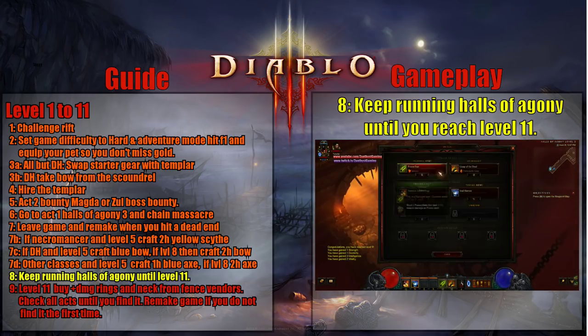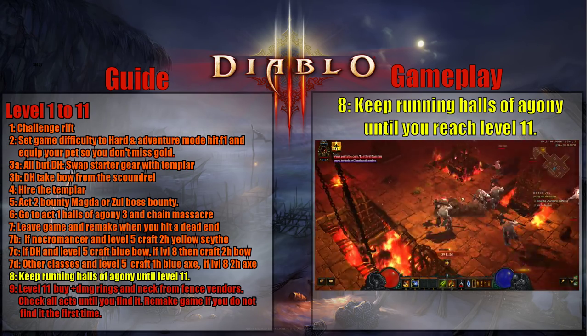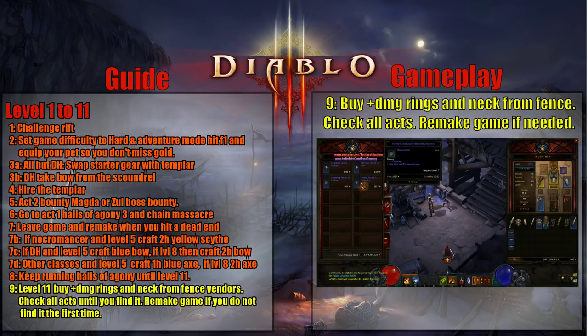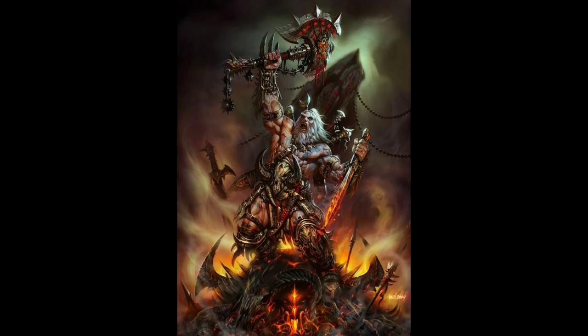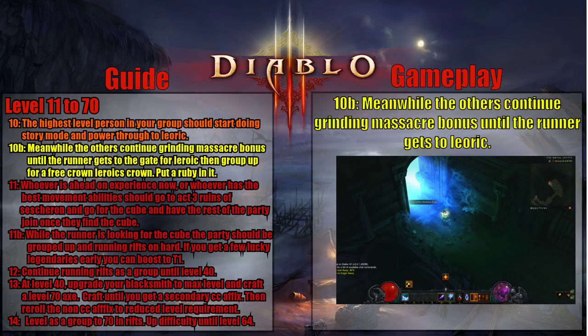Continue running Halls of Agony 3 until you hit level 11. If you want to mix things up, you can also do Fields of Misery or the Festering Woods. Once you hit level 11, check all defense vendors in the different acts for plus-damage rings and plus-damage necks. If you can't find them, remake the game and keep doing this until you find them. At this point, decide if you're going to play Diablo III solo or with a group. Solo players will continue grinding Massacre bonus in those zones. If you're playing with a group, whoever is the highest level should start doing story mode and power through it until they get to Leoric, while everyone else continues doing Massacre bonuses a little bit longer.